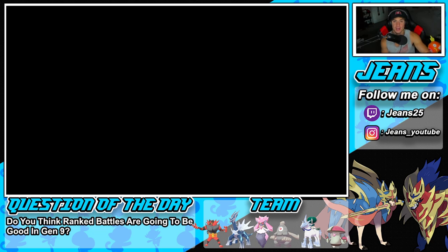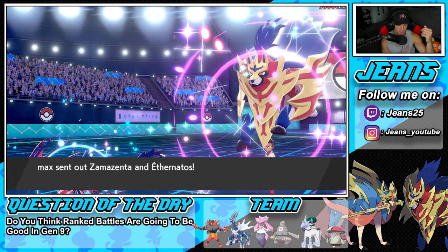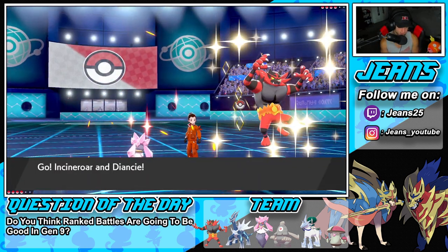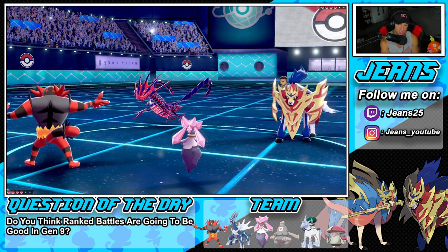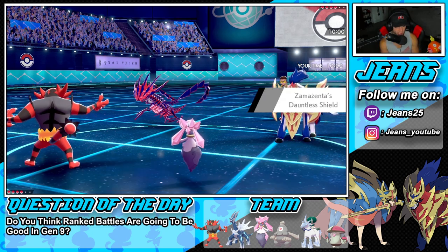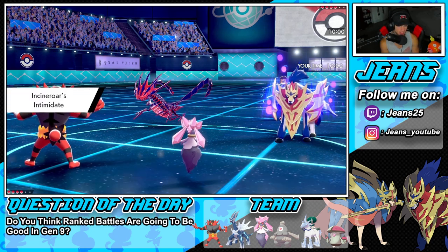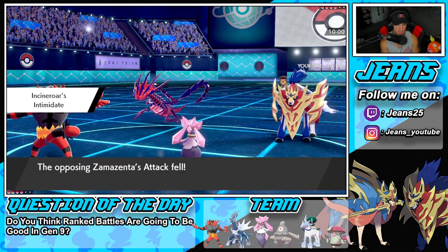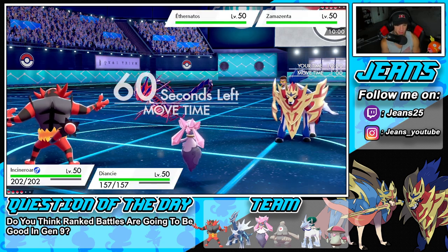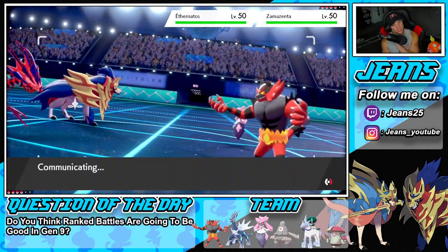I want to get Incineroar out because we just used Amoonguss and Diancie in the last battle. But Amoonguss and Diancie is probably the prime setup — or you can go Amoonguss and Dusclops. Amoonguss and Diancie is really good because if he has a Fake Out mon, you can force the Fake Out into Diancie by Protecting and then use Spore. He ends up leading Zamazenta. Intimidate drops the attack on him — he's a special attacker but I like this turn.